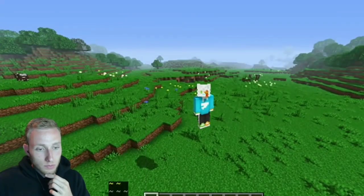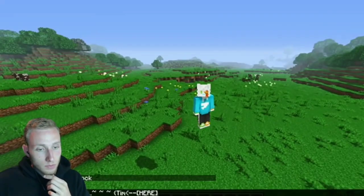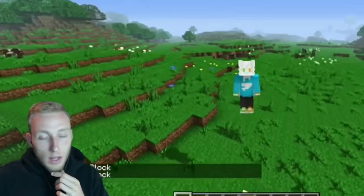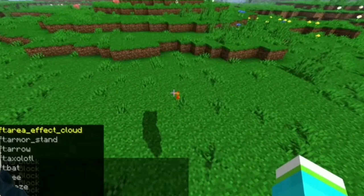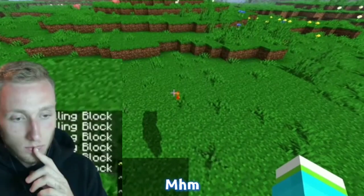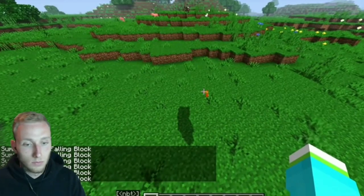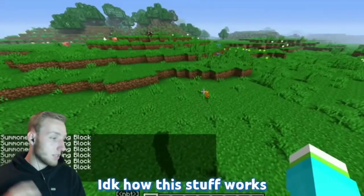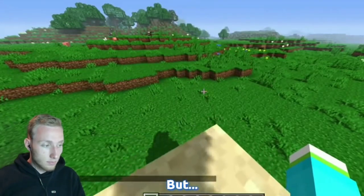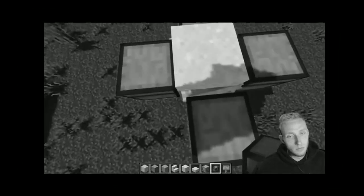If we summon a falling block at my location, you can see it disappears immediately. So let's give it a longer lifespan — there you go. I don't know anything about commands, by the way, which gives me an idea: let's try to summon a minecart and give it a passenger of a falling block. Passengers like this, and then inside the passenger — I don't know how this stuff works.